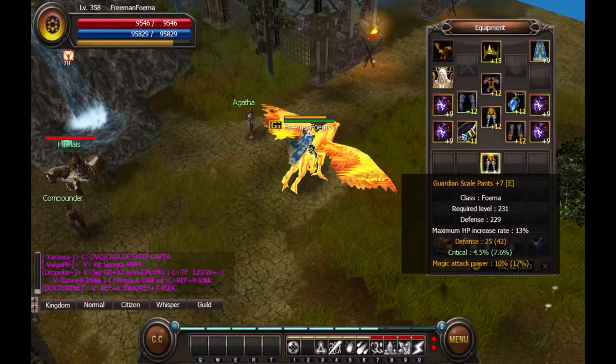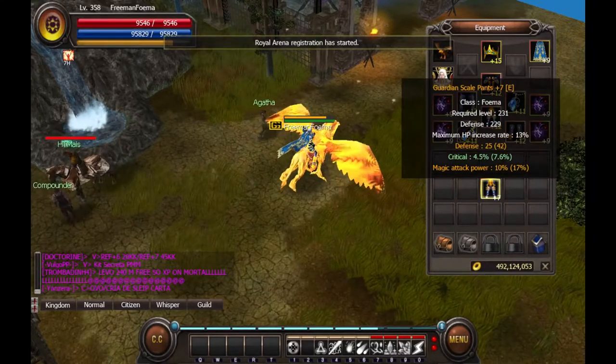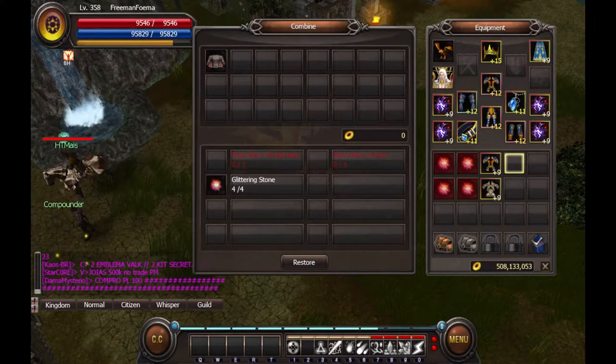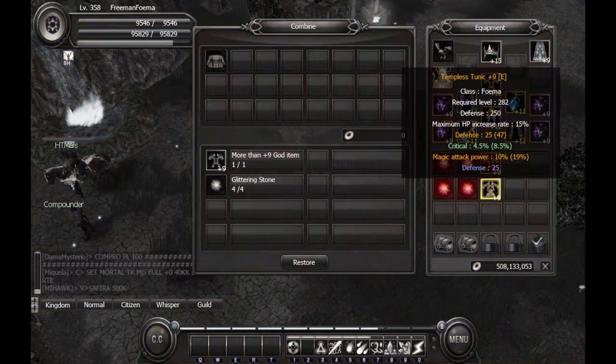Hello and welcome. In this video we will take a look at imbuing god armor with stats from mortal armor. To transfer the stats you will require a plus 9 god armor piece, the plus 9 mortal armor with stats, and 4 glittering stones.